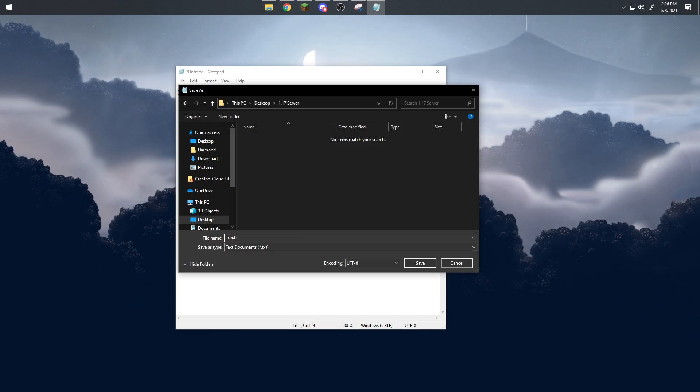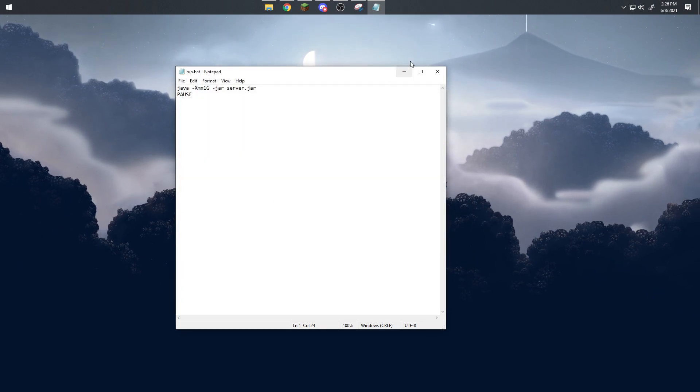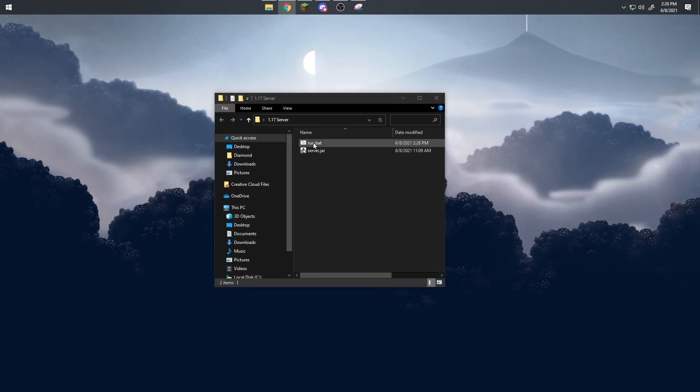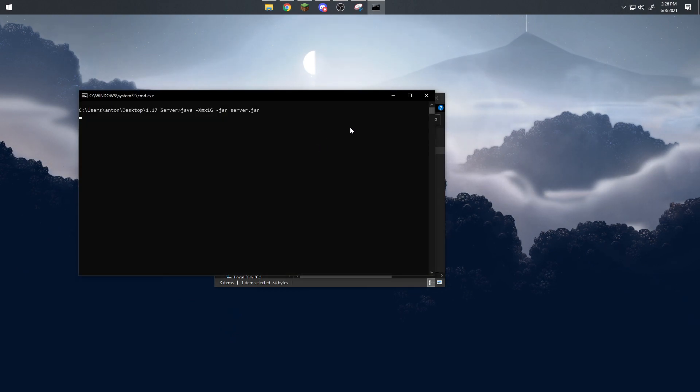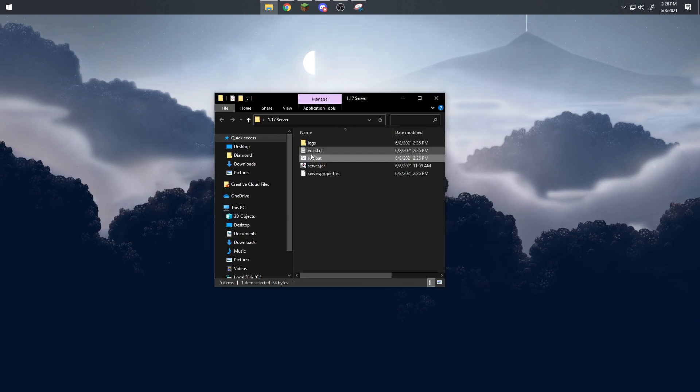Click Save As, navigate directly into the server folder, delete the existing file name and call it 'run.bat'. Change the file type from Text Documents to All Files, then click Save. If Java 16 is installed correctly, running this should work fine — though it will show a message saying 'Failed to load EULA', which is not an issue.